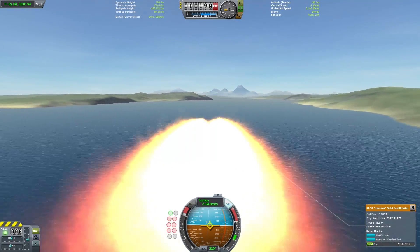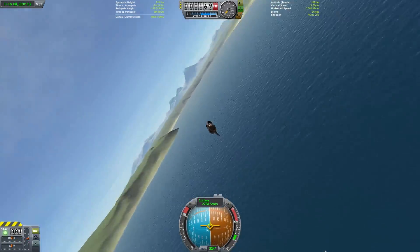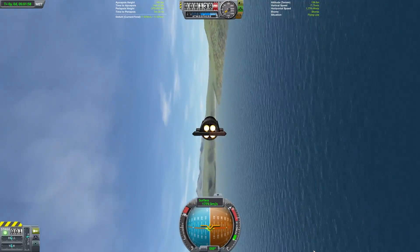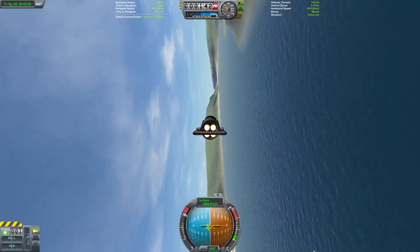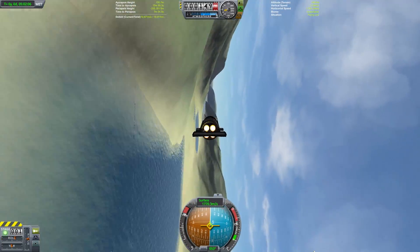The first corner after I get into the air-breathing phase is going to be a very high speed corner, so it's really important that I maximize my speed throughout it — wide on the entry, come all the way to the inside of the corner in the center, and then wide on the exit. This will give me as much speed as possible going into this high speed turning section coming up.